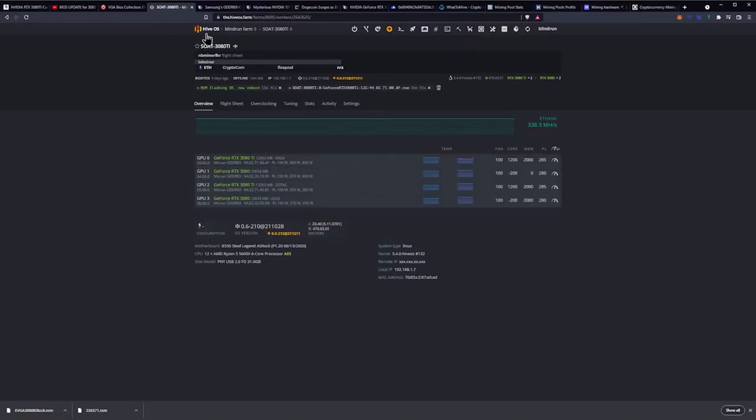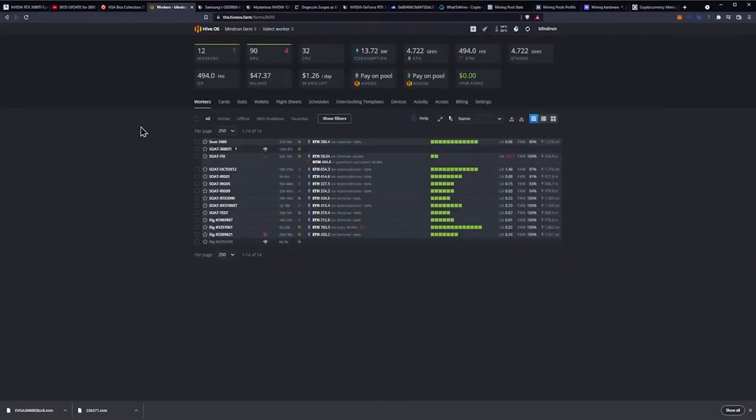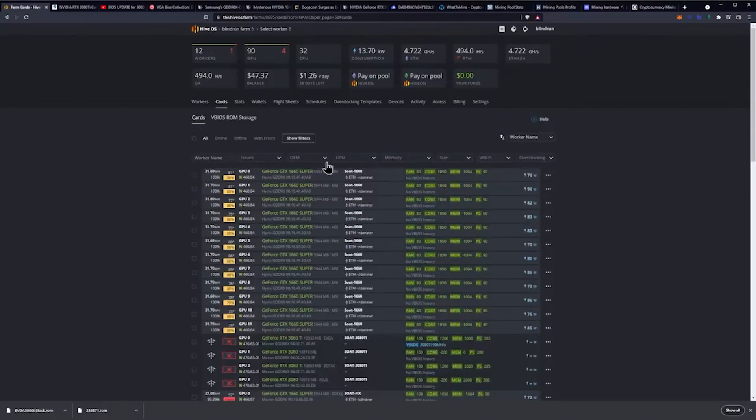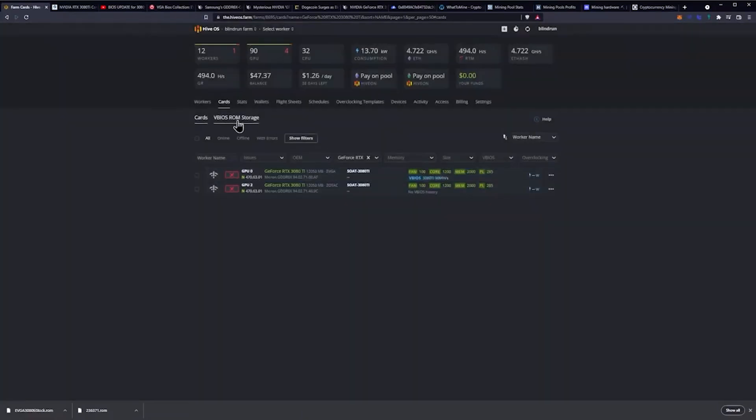I'm just waiting for it to come back online. Hopefully by the end of the show we'll have it back online, and if not, I'll be headed out to the farm. If you are going to do this, a couple of notes: hit your cards tab, find your 3080 Ti, search for it, click the ellipses, and click download vBIOS. Save it to the farm so it saves under your vBIOS ROM storage, and make sure you back up your BIOS.